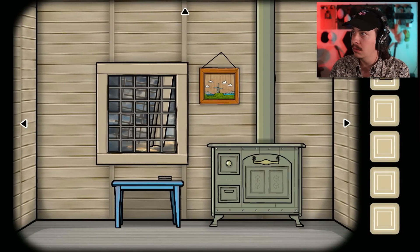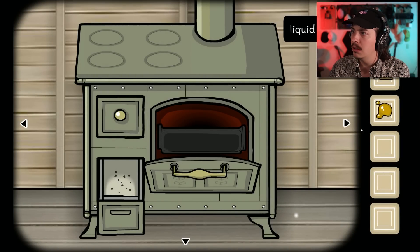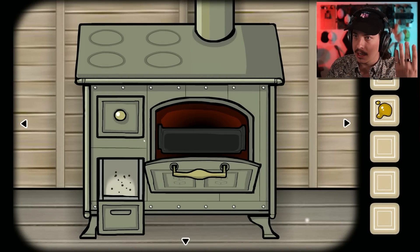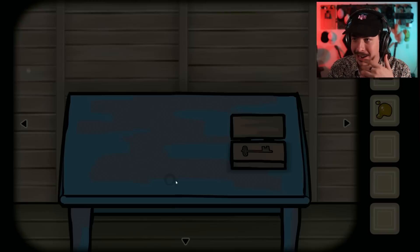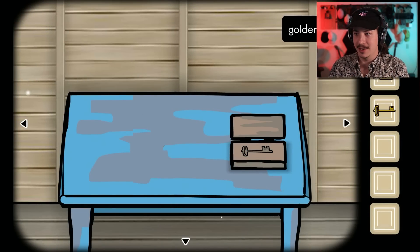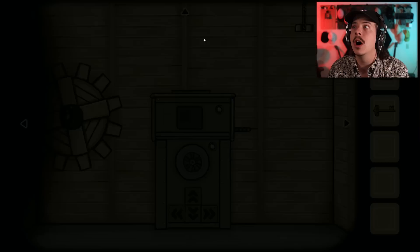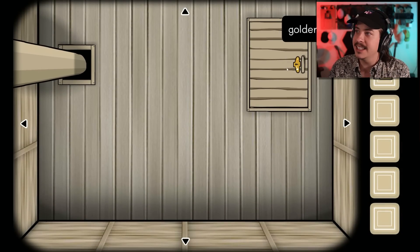Where'd my golden tooth go? It just disappeared. Oh. I don't know what I did, but okay, sure. Liquid gold will go into the key form. Close it, open it, should grab it — golden key. Perfect. So now, what needed a golden — oh, to the roof access. Let's go.